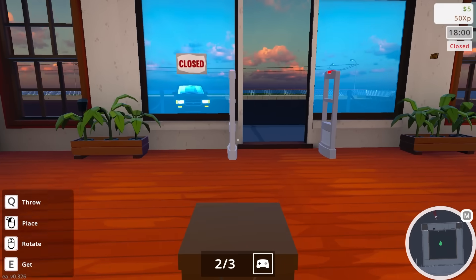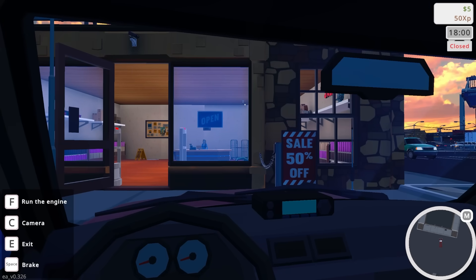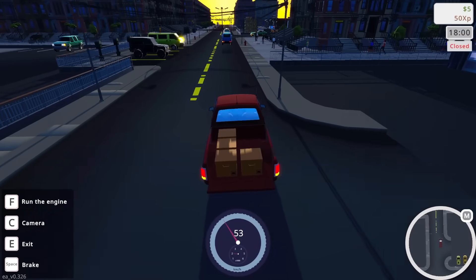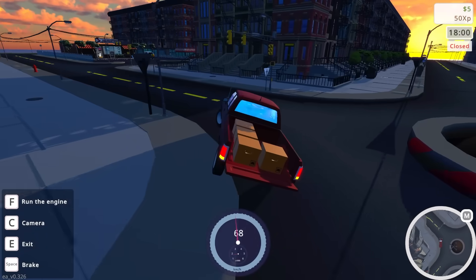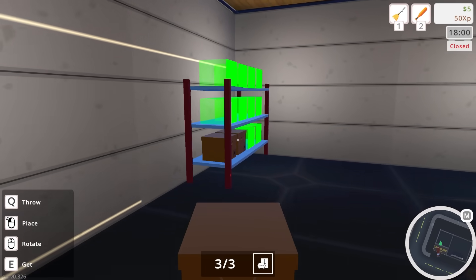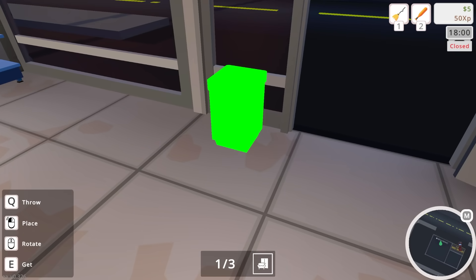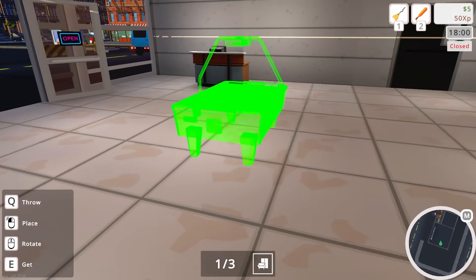We've got plenty of stock now — good variety. I would like to find a FPS because that's probably the most popular style of game right now. Loading zone — let's get this stuff unloaded real quick. The box icon tells you what's inside — this is furniture, so we need to place this. Little trash can, put it right by the store entrance. I don't know if they're actually gonna use it — I'm hoping they do.